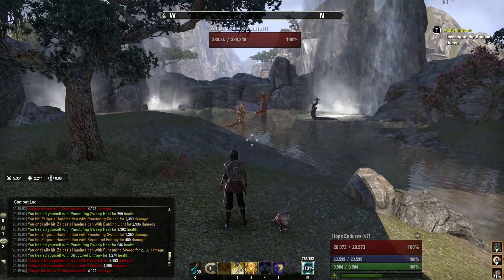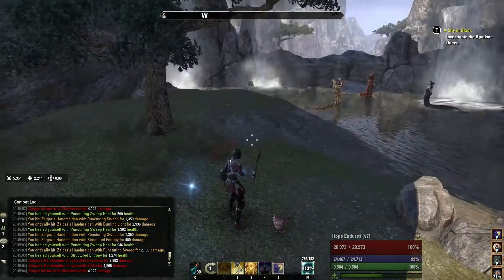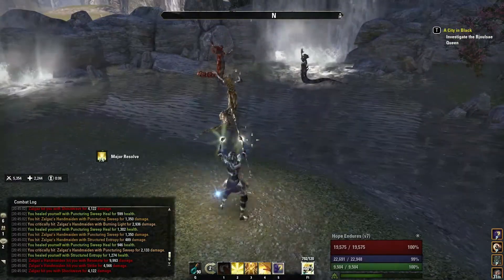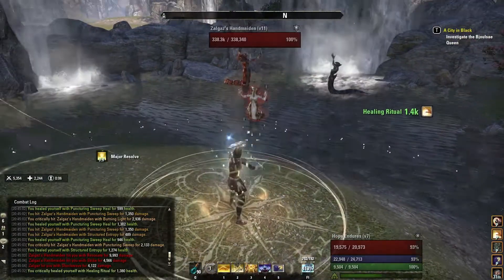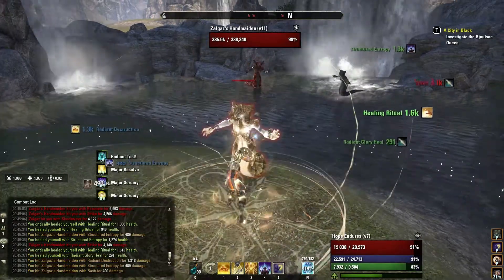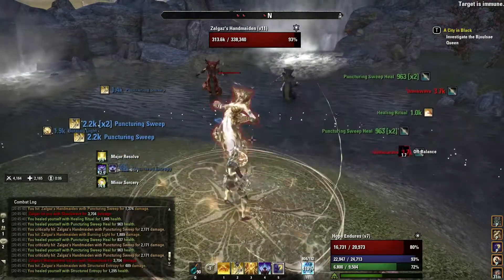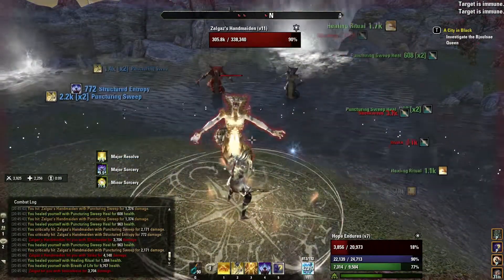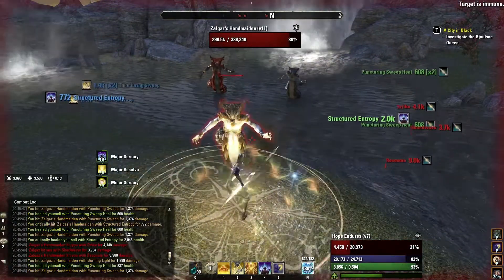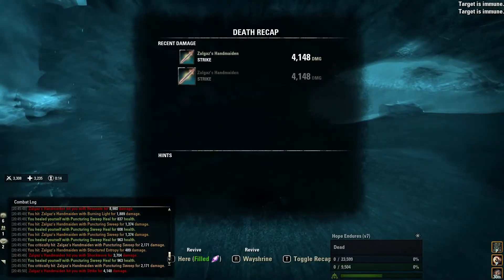That's a safe distance. Usually the second time you go in, you want to put a little more thought into it, not just run in like a crazy mad person. So we throw up both of our buffs, Structure Entropy again, got our Puncturing Sweeps going — you can see this time it's going a little better. Do some Breaths of Life when our hit points get low. And that didn't go well either.